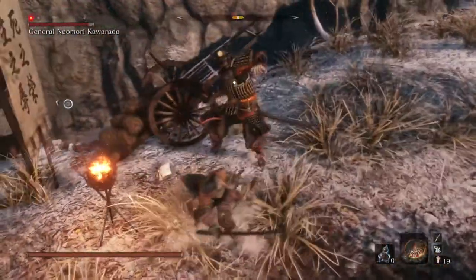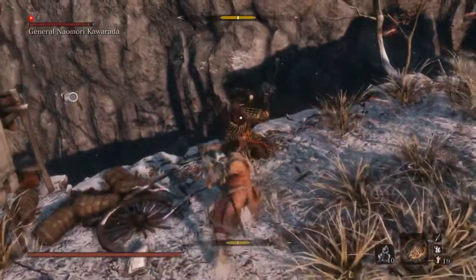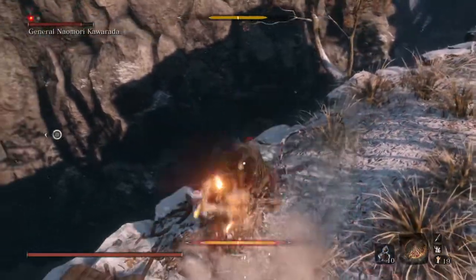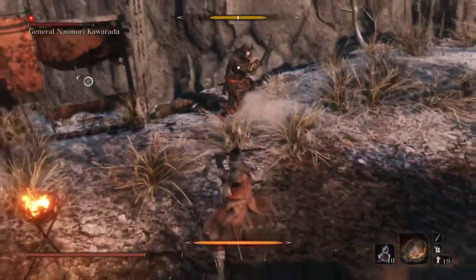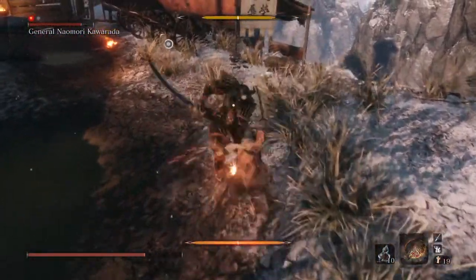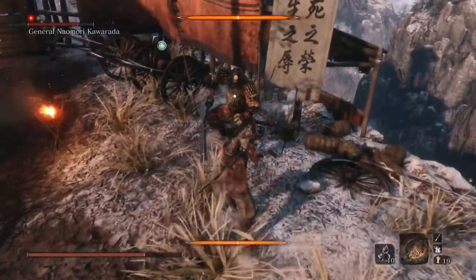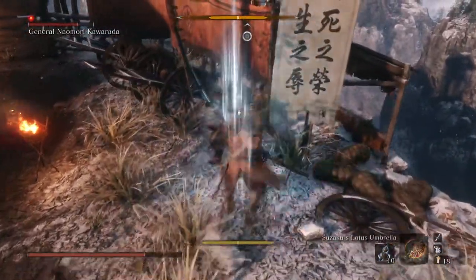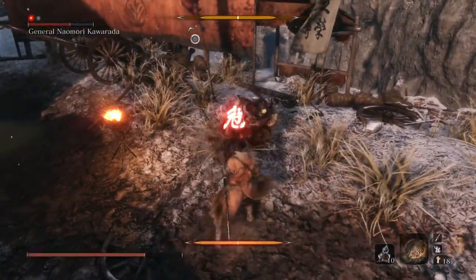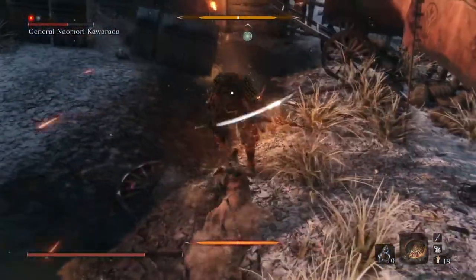He has an ability where he lowers the posture you've built up on him. If you see him back off and start doing it, you want to either hit him or throw a shuriken at him to interrupt that — otherwise he will lower his posture.